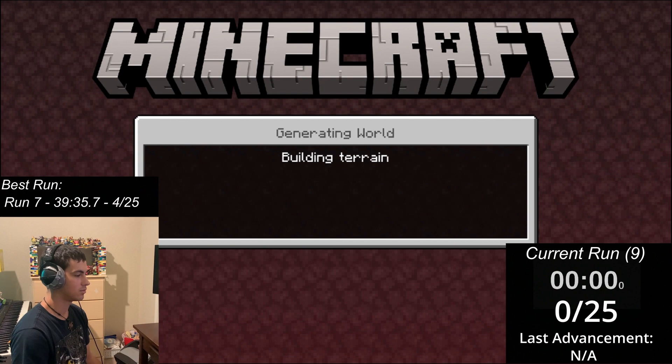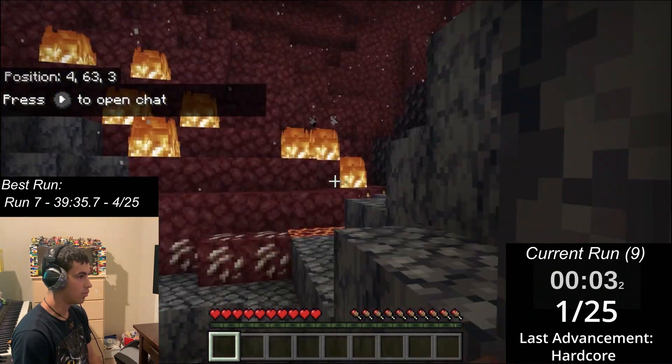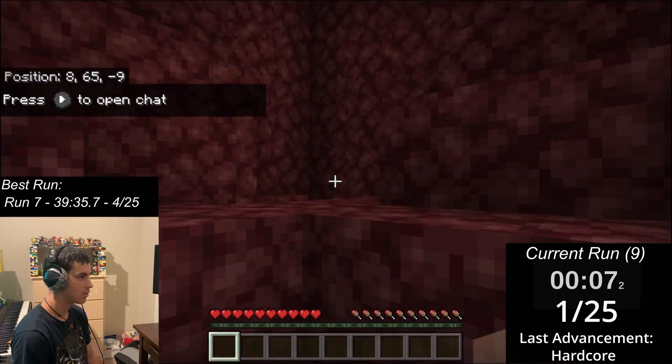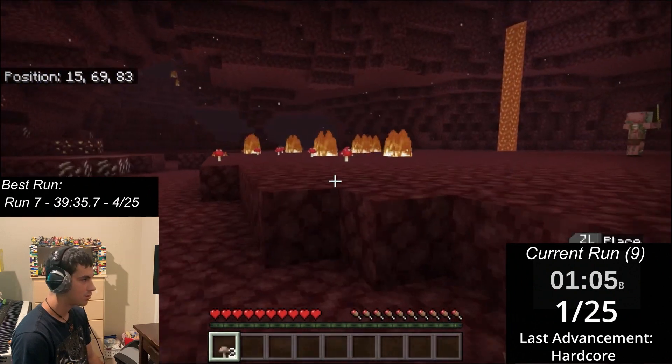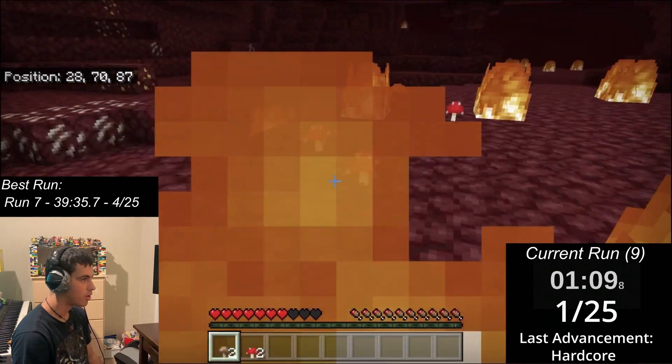Run 9 managed to be even worse than Run 8. As soon as I spawned in the Basalt Delta — already a terrible start — ghasts I couldn't see started shooting at me, forcing me to run away. I traversed through the biome, quickly found an exit, and got sniped by a ghast.